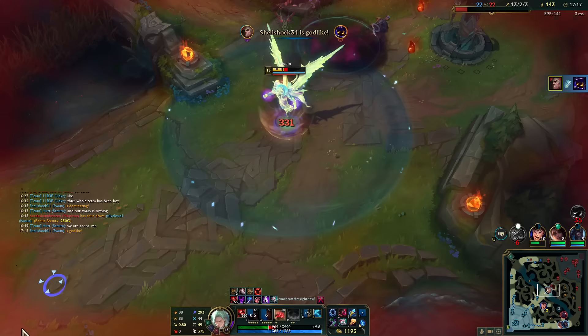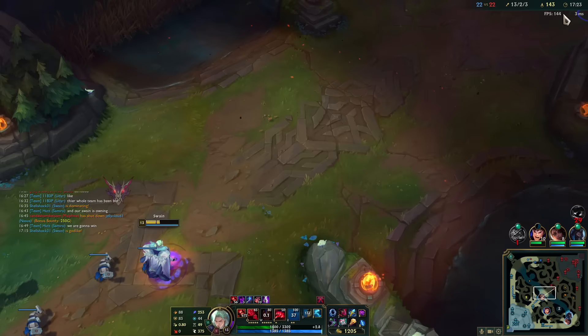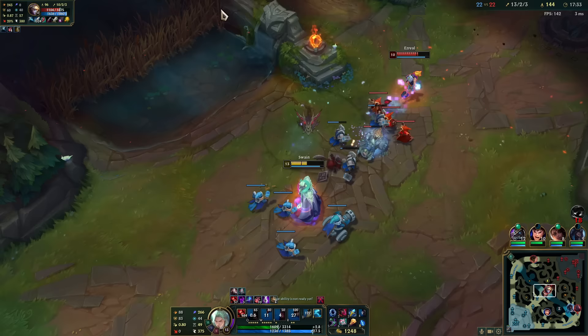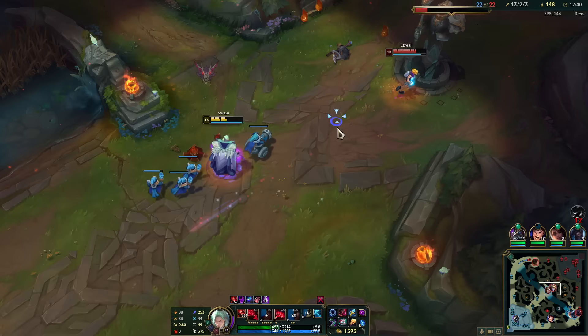I'm going to ult just because he might try to burst me — I don't want to get bursted. This actually is really good on him. My W took forever to detonate there — I should have waited a little bit longer on the pull.